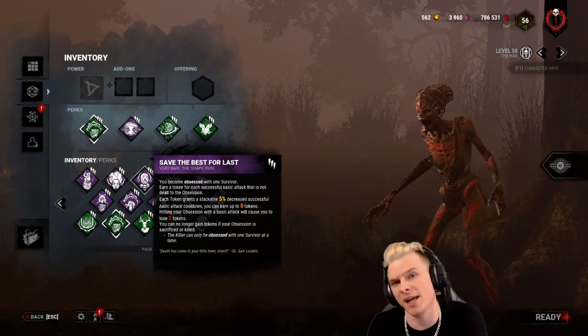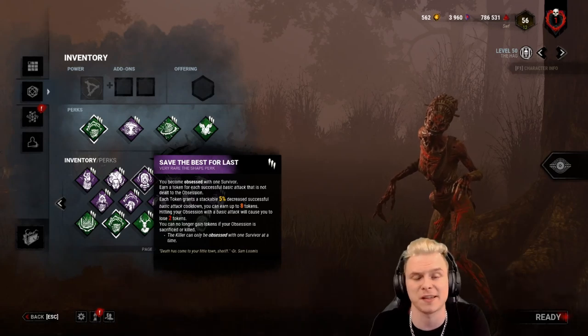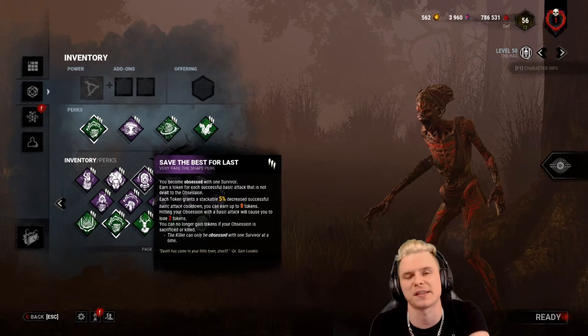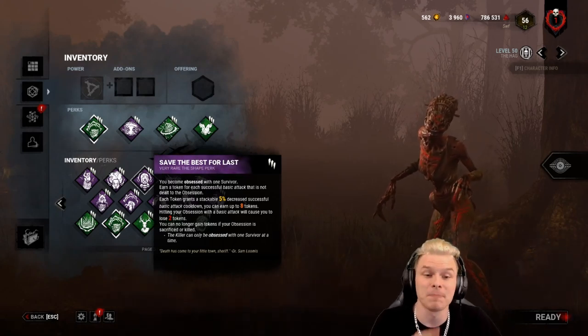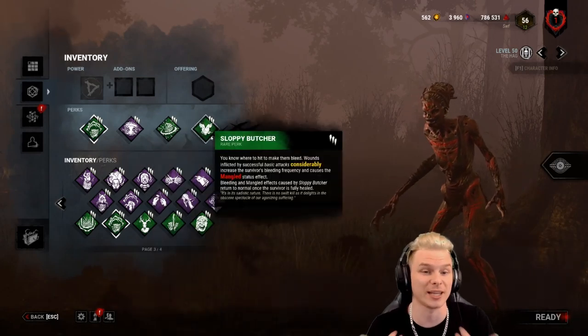For example: you have four stacks, then you gain five — recovers off four. Then the next hit recovers off five. You get six, hit the obsession, recover off six — not four. It can get complicated. Anyway, Save the Best for Last is a great perk as an alternative to Make Your Choice or Sloppy Butcher depending on your preference. It has the highest skill gap of all of them.